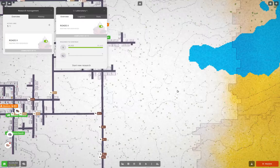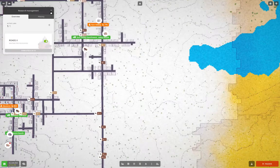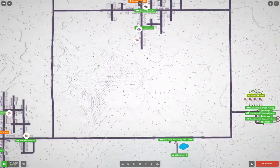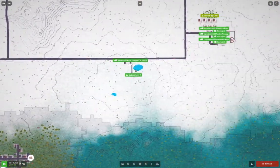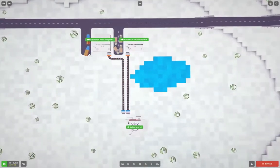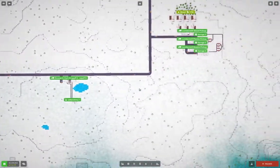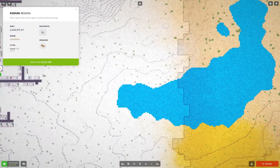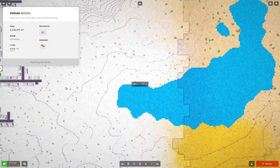Before we can do that, we're going to need to get access to stone. Let's turn off the extra icons so we can bring stone into our research park. This region here has stone, so we're going to unlock it — we have enough cash. I ran it forward a bit to get the cash.